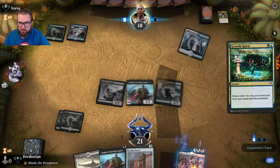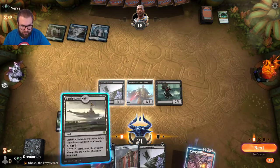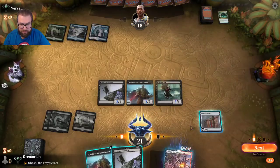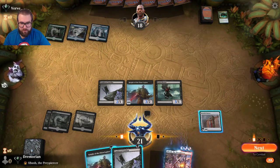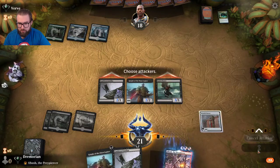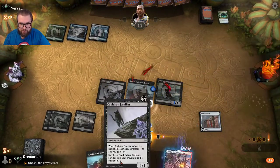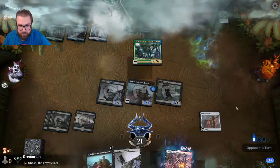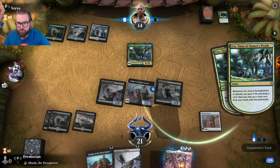He doesn't have a companion, so he's on Bant — blue, white, green. I play Castle Locthwain and Heraldic Banner, naming black. If he has another white source we could see a board wipe, so I feel good with what we have. If we get one more land it's Obosh time. Opponent could be running counterspells but we're okay.